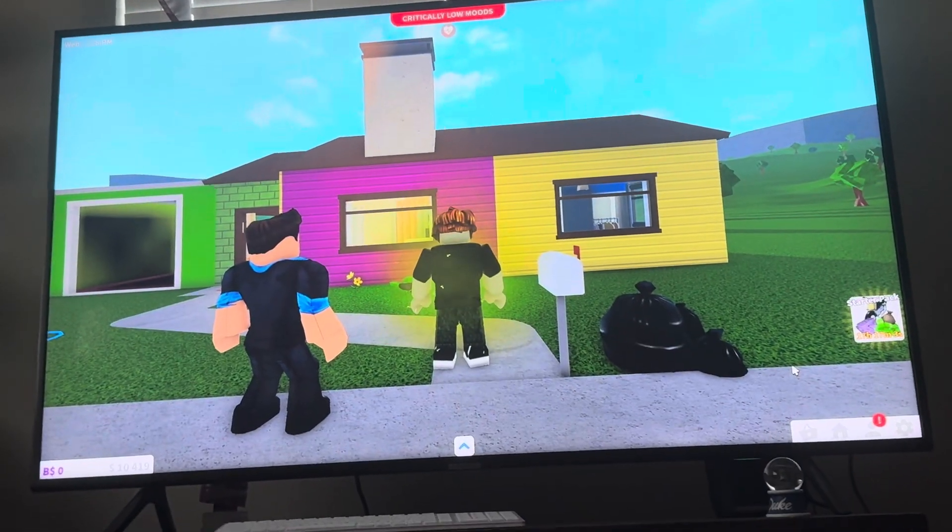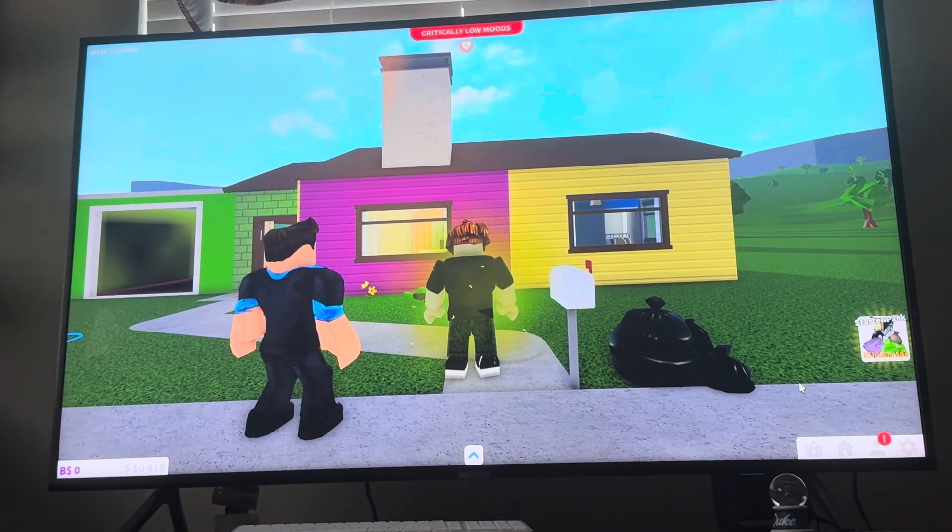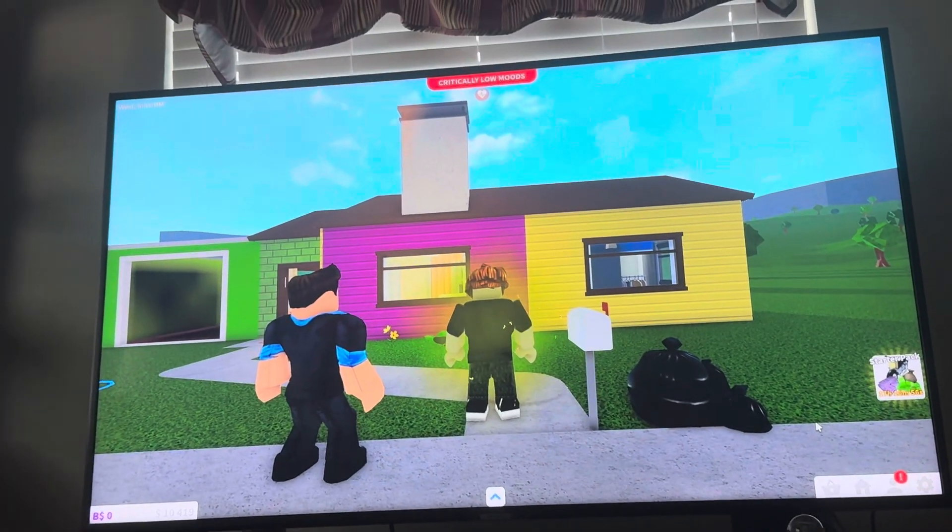Instead of removing things one-by-one manually, you can just bulldoze the entire lot, get all your cash, and then build a new house again the way you want it — especially if you don't like the default house and everything.